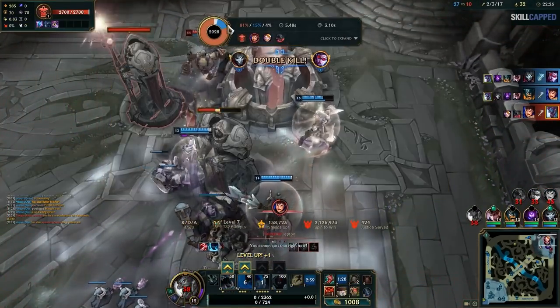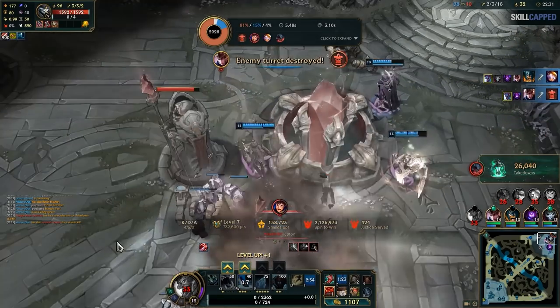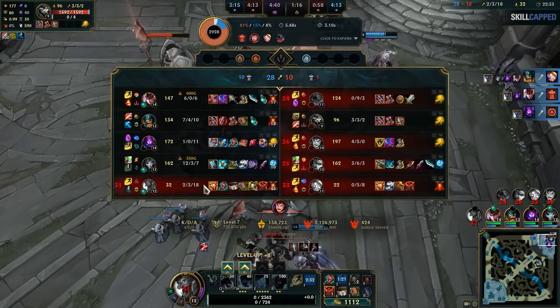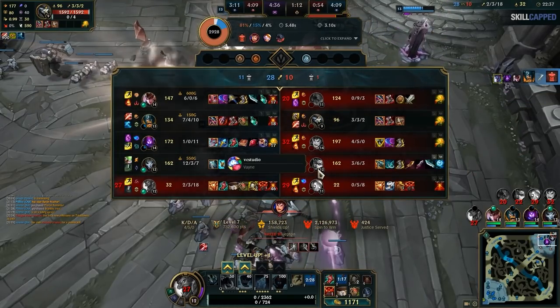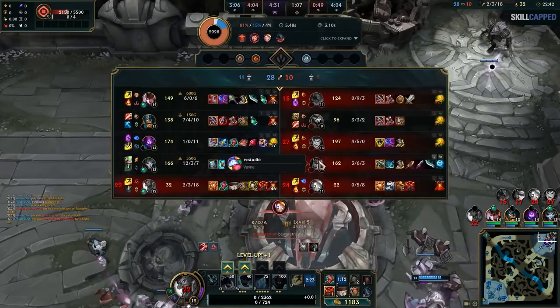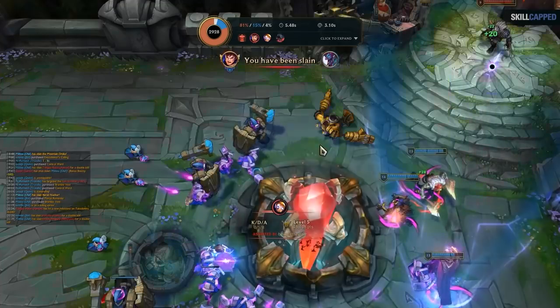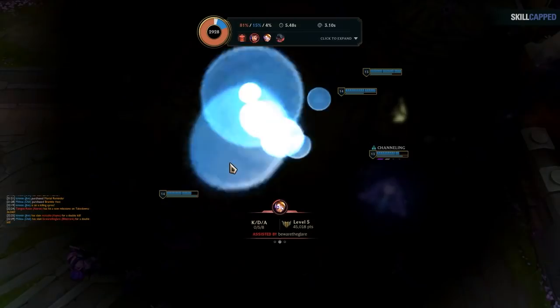Blitz just hooks me — I try to get my ult off but don't even need it. Overall a pretty good Trundle game. It just shows the strengths against these kinds of picks — short range picks. So definitely if you see people in your solo queue game picking really short range comps with a lot of melees, maybe Trundle is a good pick for you. GG.